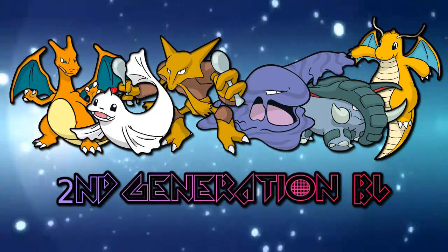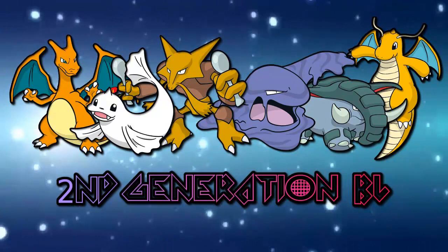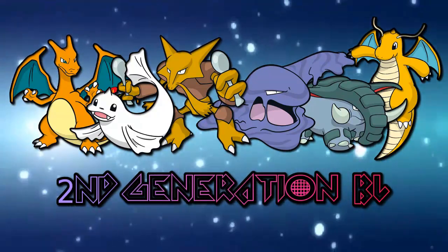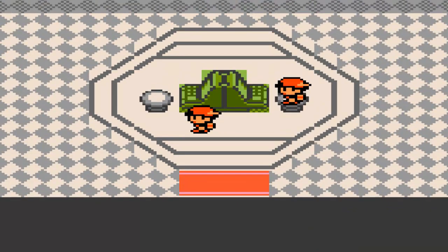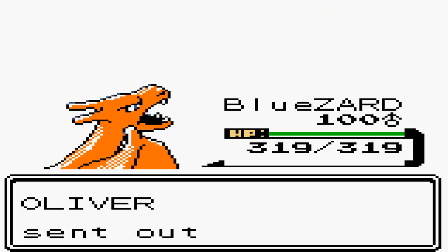Without Dragonite, I would have been in places where you wouldn't have thought I would have been. So without further ado, let's get straight on to the battle. I'm going to save my game and go in now. This battle is against Oliver - let's see how I fare in this BL match with my amazing Dragonite set. I'm going to lead off with my Charizard and he's going to lead off with Alakazam.